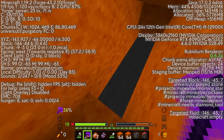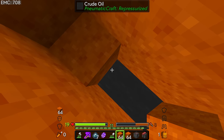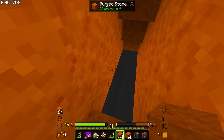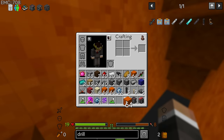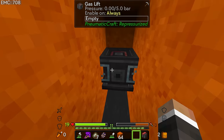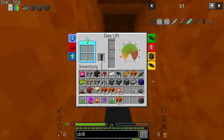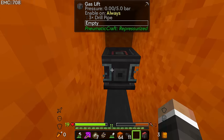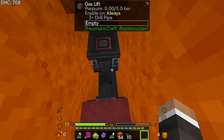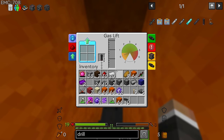Purgatory does start up at world level 100, so you're going to go quite far down to get to this point. Now if we place down the gas lift right about here and place some of the drill pipes into it - three should be enough to get to the oil - and then we'll place down one pressurized tube right about here, place down the air compressor right about there, and then if we put fuel into the air compressor it's going to start to slowly but surely creep up in terms of pressure.